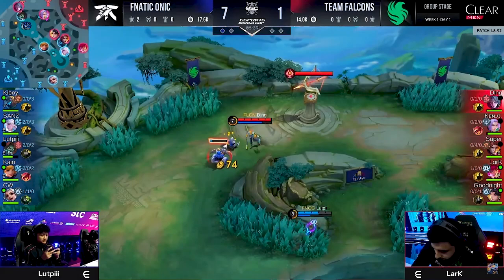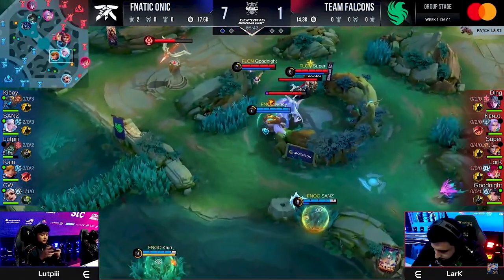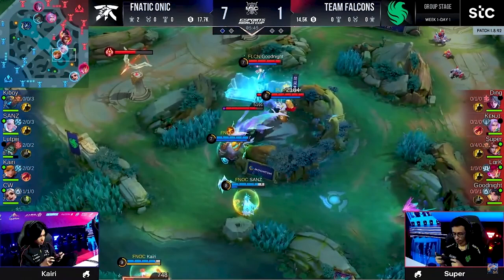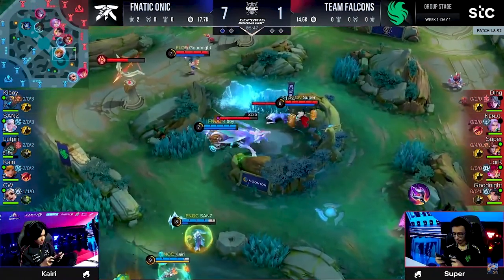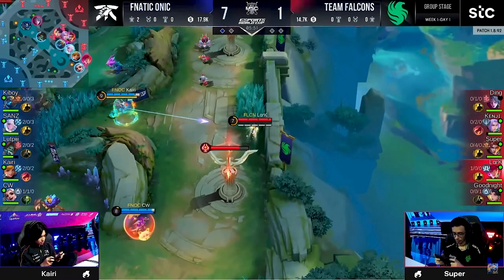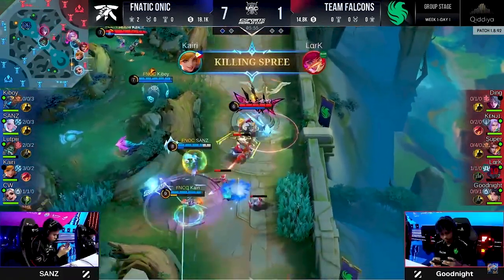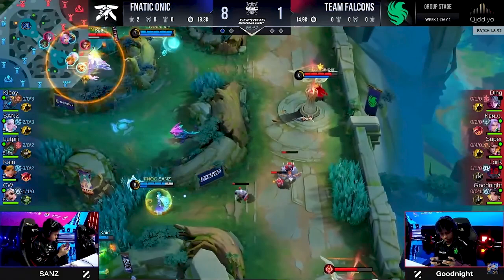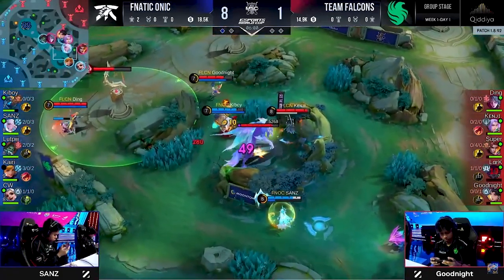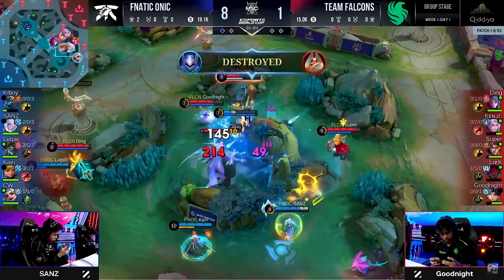Lutbi has been building up so much confidence from the regular season to the playoffs, to winning their own regional league, to now coming to an international and really showing off why they were put on the map in the first place. Here comes the dive — Lark is forced to flicker out straightaway. Kyrie has so much damage, it's not even close right now.